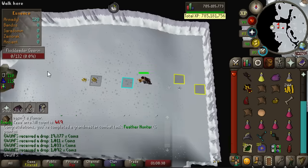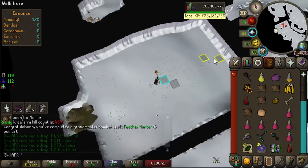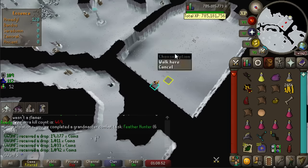I'm actually very excited to do my Kree tasks. We're at 469 kills with 88 kills left on task, and I don't think I'm going to finish the entire task here — one, because I'm not sure I have the supplies, and two, because I have a couple other Combat Achievements to get at Kree'arra and it's probably better to do them on task.